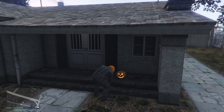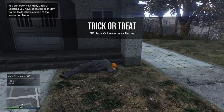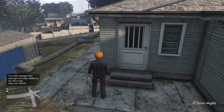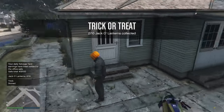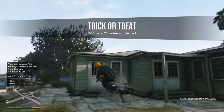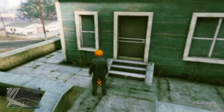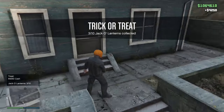Welcome back to another Halloween video. A few nights ago I showed how to unlock the pumpkin mask by going around and collecting 10 jack-o'-lanterns. I showed the ones over on the eastern side of the city that are all nice and close together, and it only took me 7 or 8 minutes to collect all 10. I had already unlocked the pumpkin mask, but if you haven't and you followed that video, you will now have unlocked it.